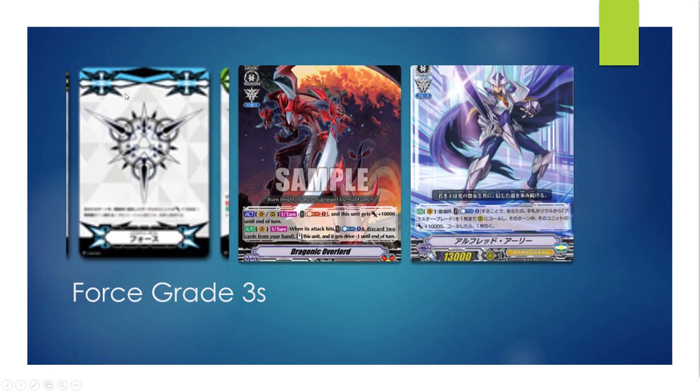The Force mark is represented by blue and is on Dragonic Overlord and Alfred Early. The Force mark states: when you ride your vanguard and all four marks are active, you may choose a vanguard or rearguard slot and give that slot 10k during your turn. With two marks on there, obviously 20k. There's a whole list of clans which I'll try to remember to put at the front of the next video.